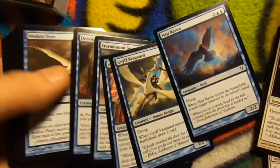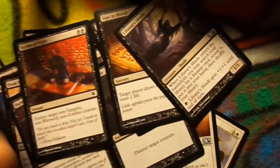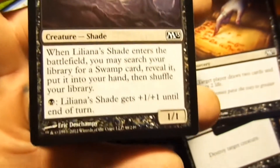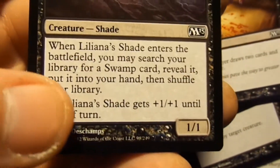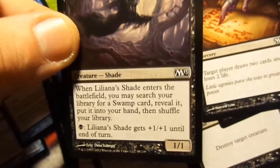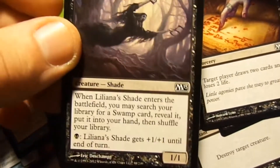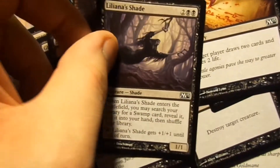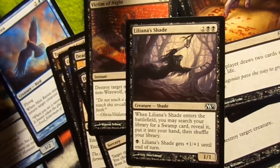Alright, now we're onto the blue — they give you a good chunk. Then we got some black right here. Liliana's Shade — an awesome card. I've played mostly the Xbox game and just started playing the real game recently. A lot of people underestimate this card. It is a great card for black decks — it's a 4 mana, 1-1. People underestimate it because it's a 1-1 and they don't read the ability. Liliana's Shade gets plus 1, plus 1 until end of turn, so if you have a good chunk of mana tapped, you can give her plus 1, plus 1 for each individual mana. If you're running a mixed deck, you could actually give her Trample too. Not a bad card at all.